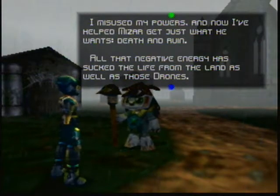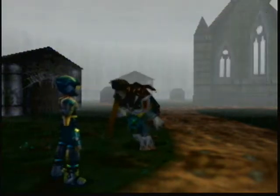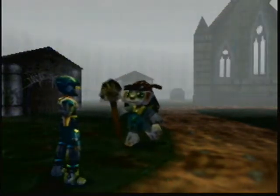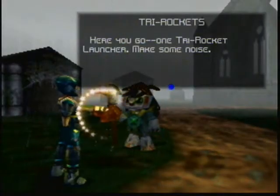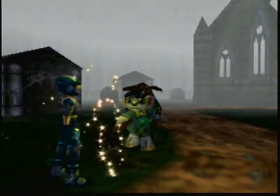Misuse my powers, help Mizar, what he's wanted. What a nightmare. Looks like Mizar's bathroom. First, let's get a weapon. It's a real cool weapon, one of the most powerful in the game — the Tri-Rocket Launcher. You'll see that when I get my chance to use it.